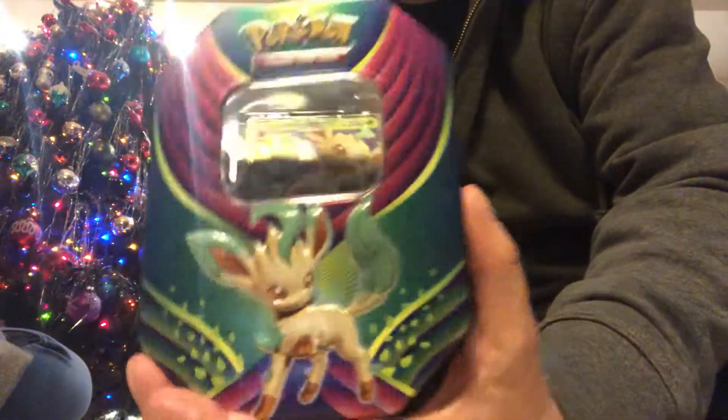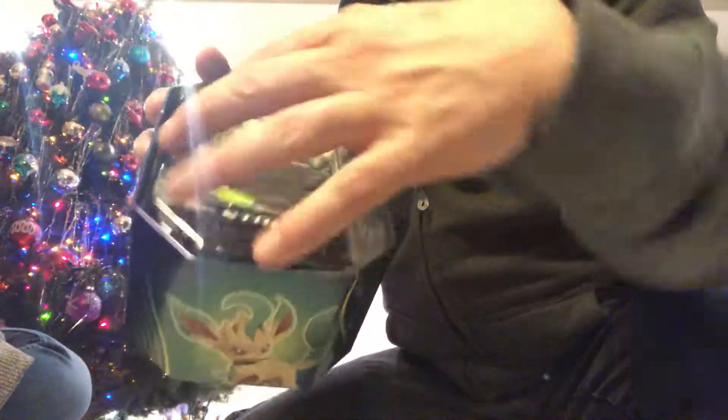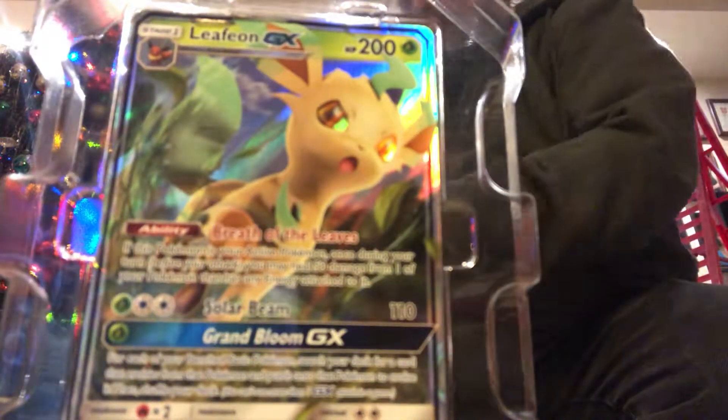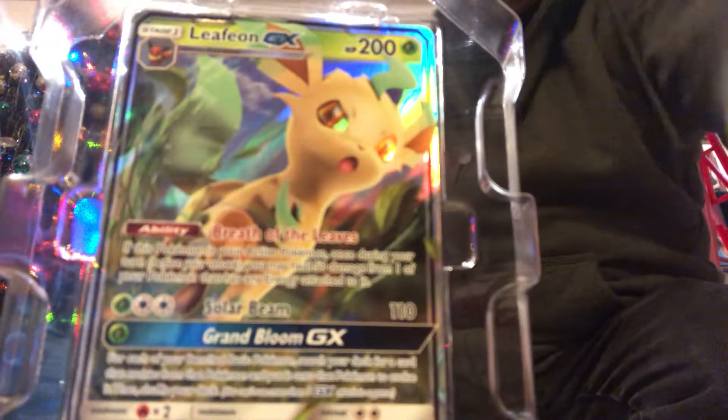It's the Leafeon Eeveelution tin. Dumping everything out. I was hoping I would just stand here and let you guys look at it, but it's not being cooperative at all. Put it there like that. All right, there's the tin out of the way.